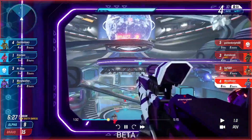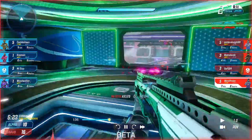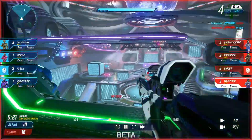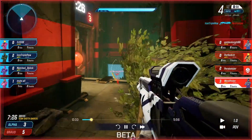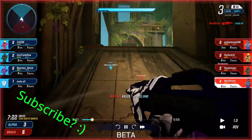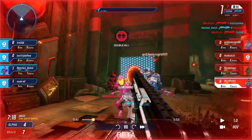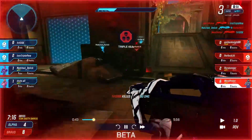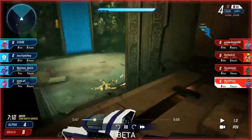Avoid ADSing at medium range because this game really depends on target switching at that range. However, if you're struggling to get one kill before your opponent kills you, I'd recommend ADSing at medium range, but not ADSing at medium range will definitely increase your chances of getting a second kill. Also, switching weapons in this game is really fast, so avoid trying to reload and just switch your gun the second you run out of ammo.